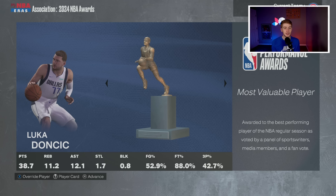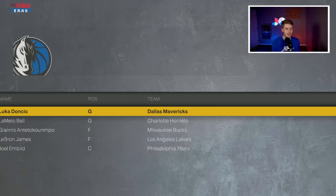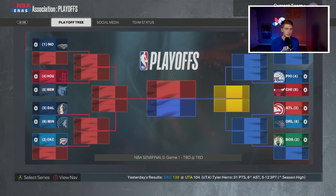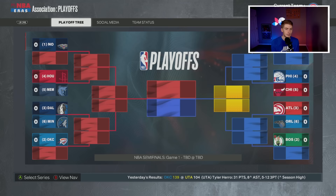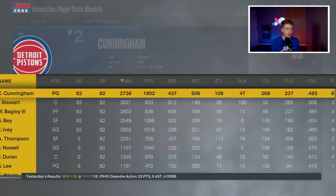End of season awards: Luka Dončić is MVP, Scoot wins Rookie of the Year, Kevin Love wins Sixth Man, Jalen Brunson Defensive Player, Garland Most Improved, and JB Bickerstaff Coach of the Year as the Cavaliers are really good. Cade Cunningham did not make All-NBA which is disappointing. Ausar Thompson made the All-Rookie team, which is great. We got the eighth seed, so we'd be in the playoffs — made the play-in.